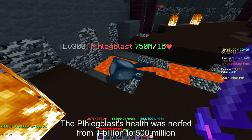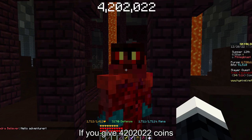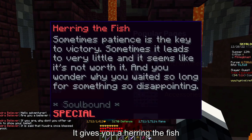The Flagblast's health was nerfed from 1 billion to 500 million on April 25th, 2022. If you give 4,200,000 coins to the Kudra Believer with a Flagblast next to it, it gives you Herring the Fish.